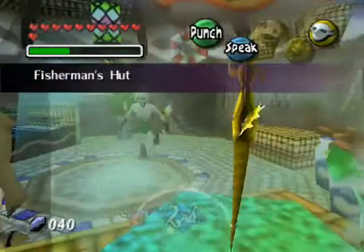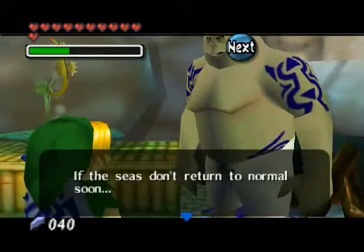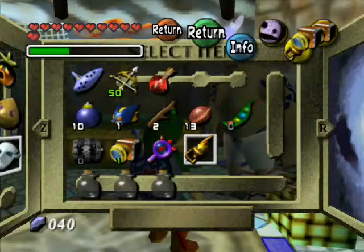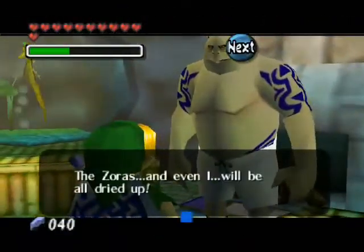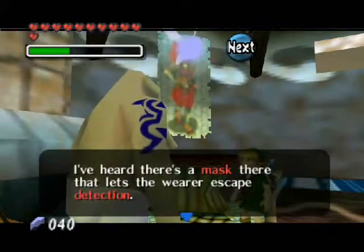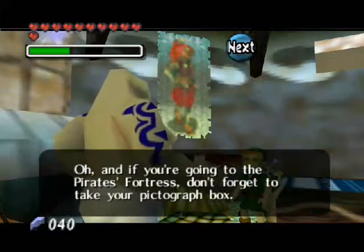In we go. The fisherman says: if the seas don't return to normal soon, even I will be all dried up. I have a Gerudo Pirate picture. You want the seahorse, bring me a picture of the female pirate. There we go. Oh, that's it! I had a picture like that — aren't you a crafty one? You'll give that to me, won't you? In exchange, I'll give you this.